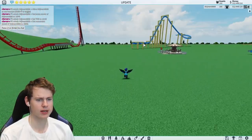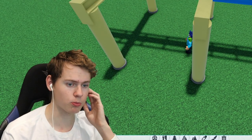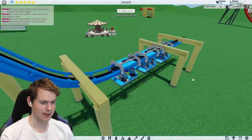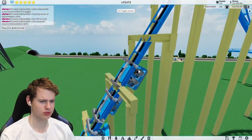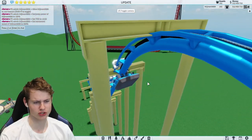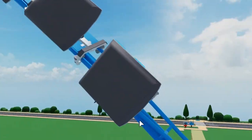I've made a little test coaster right here with a block brake, but when I test it, weird stuff starts to happen. You're not fully upside down but it tries to go upside down — it starts to break, we're half inside the track, and it is very, very weird.